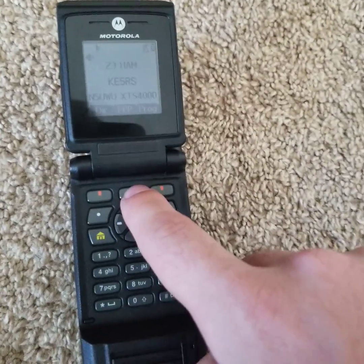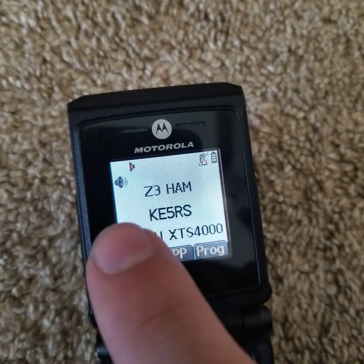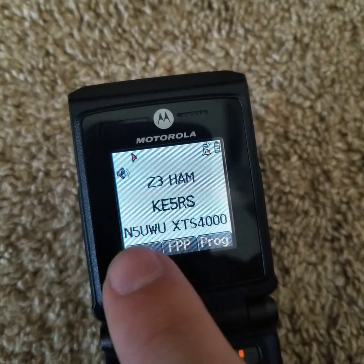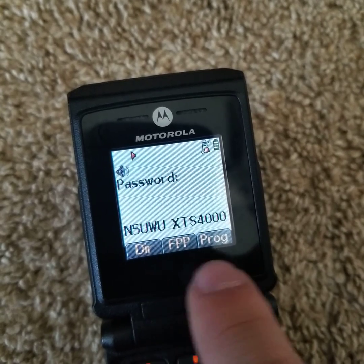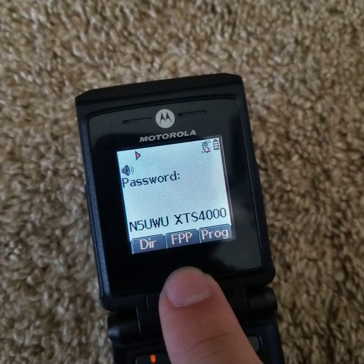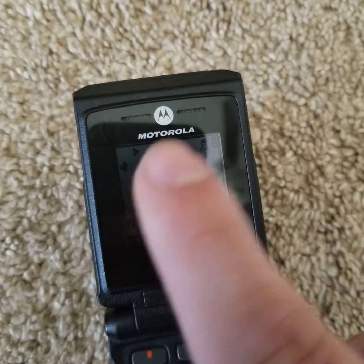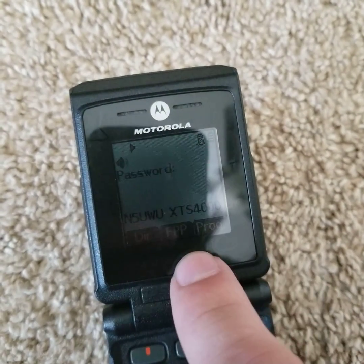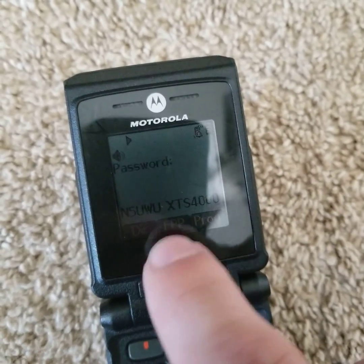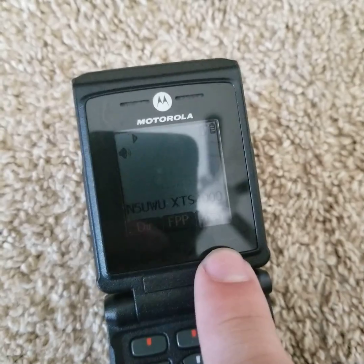And I'll tell you why. If you hit this, you'll see it cycles between the password screen and it tells you what the three keys are now: Delete, Edit, and OK. It doesn't actually change them — don't know why. But this is the Delete key, this is the Edit key, and this is the OK key. If you have the FPP as any of those two, you won't be able to use them.